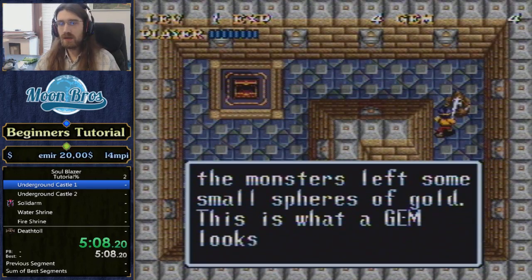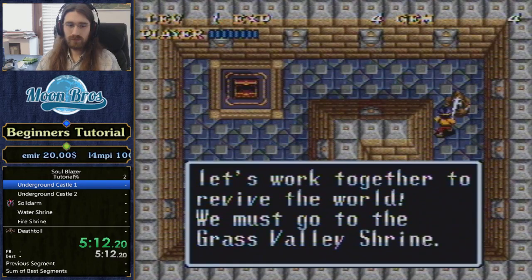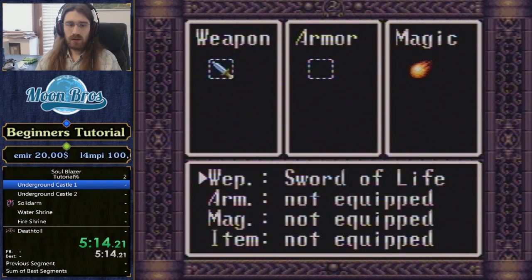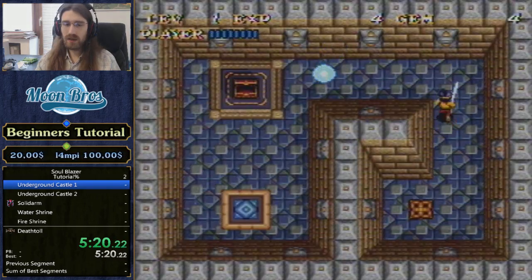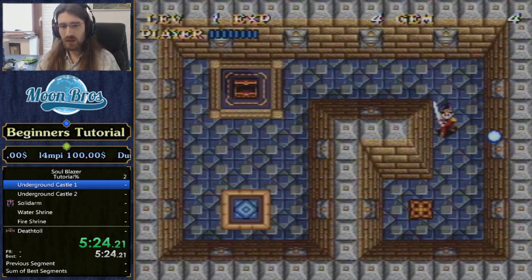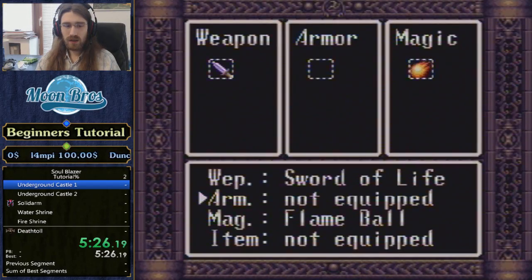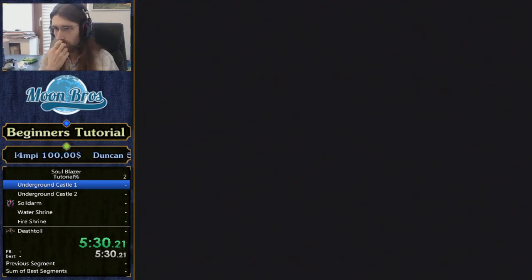Remember what I said about the equipment menu? My magic is not actually equipped because the memory cursor didn't remember it. But we do want to equip the magic. So ideally for the start, what you would normally do is pick up the sword, equip the sword, kill the goblins, go out, equip the magic flame ball, put the memory cursor there, and then move on to the next area.